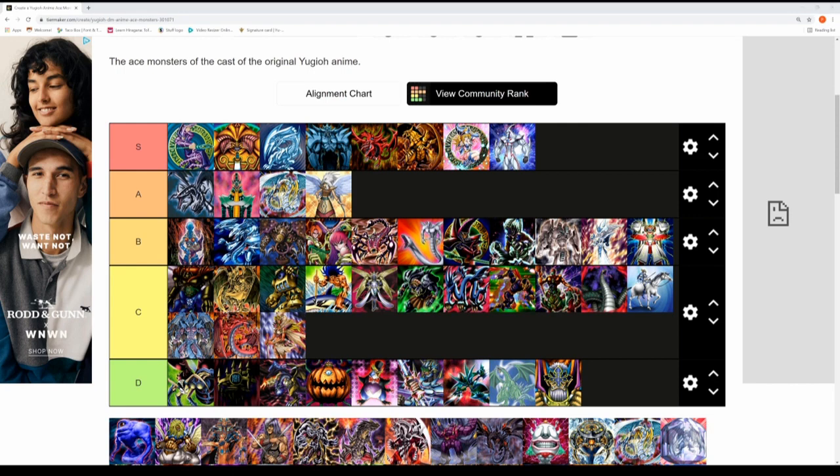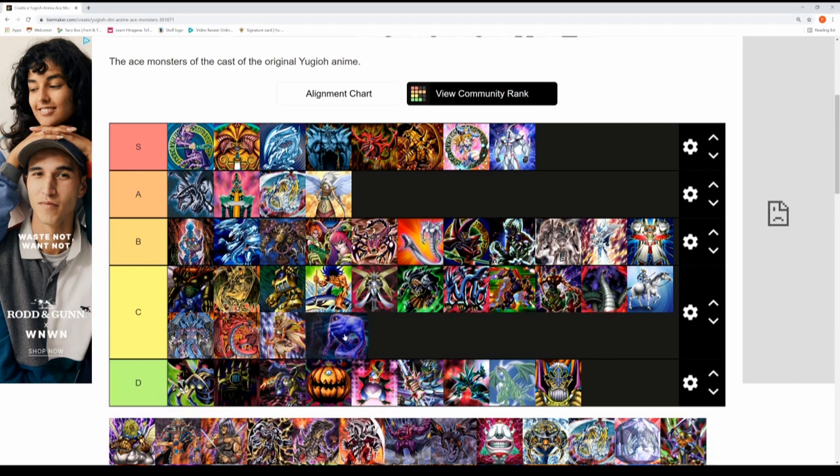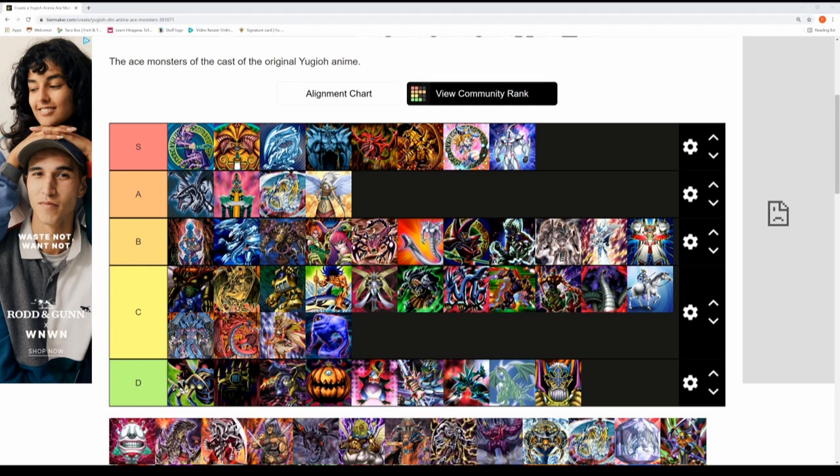Next up is Cloudian - Eye of the Typhoon, played by Adrian Gecko in GX. It has a pretty cool effect switching defensive monsters into attack position and vice versa. But it doesn't strike fear into anyone and isn't very memorable. I would prefer to play Cloudian - Nimbusman since it can really bolster up depending on how many tokens it has. C tier for me — doesn't deserve D tier status.